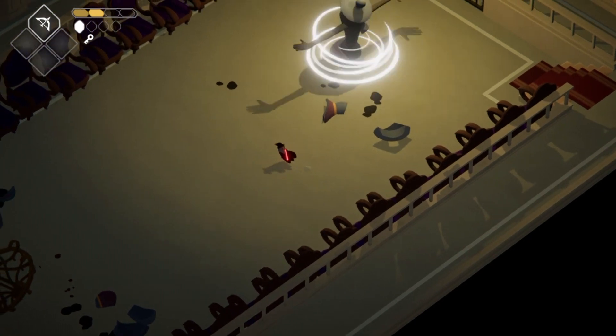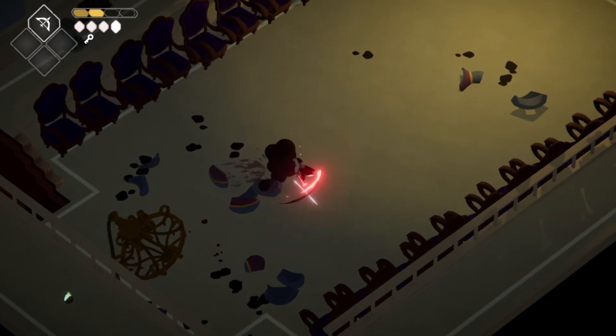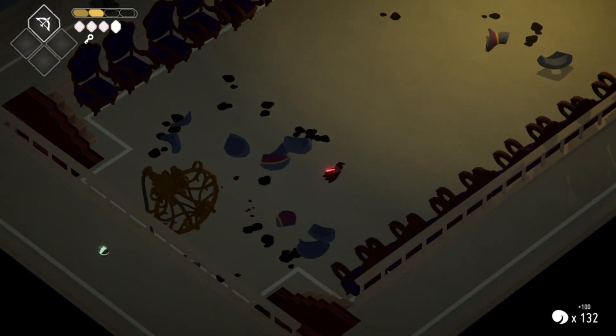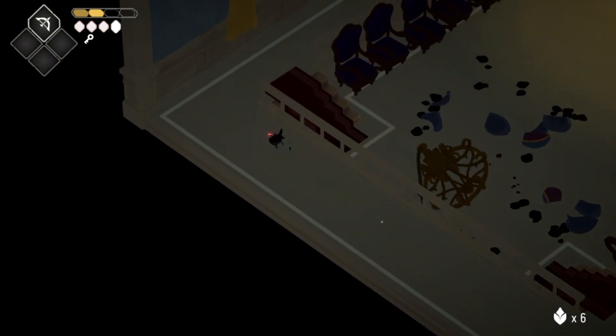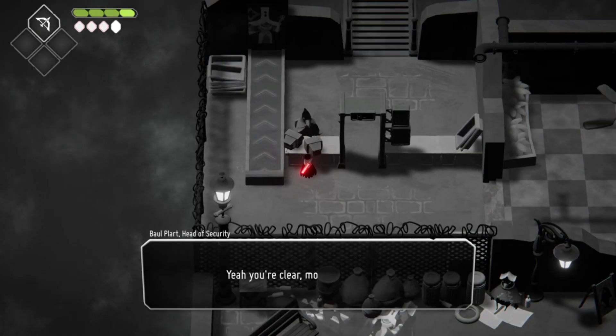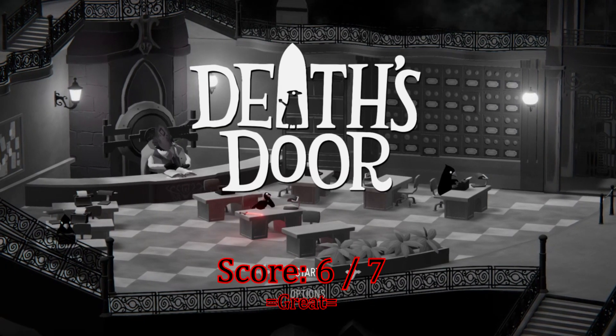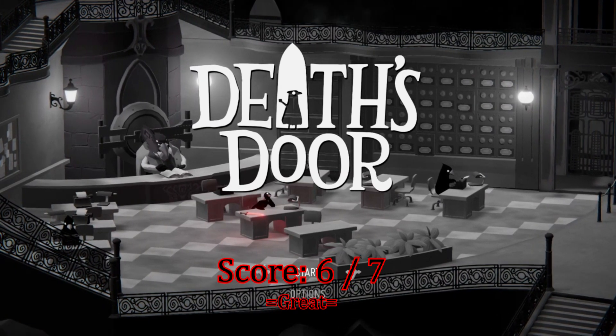Death's Door isn't a terribly long game, with me clocking in at about eight hours, and that's with getting lost a few times and completing the post-game content. But those eight hours were fully enjoyable. The game has a fantastic aesthetic, an engaging story, solid combat, fair magic, and overall was just plain fun. From the start, when you meet Ball Plart, head of security, you know you're going to be in for a great time. Check this one out, especially if you were a fan of classic Zelda-style games. Final score: six out of seven. This is Reaper — happy fragging.